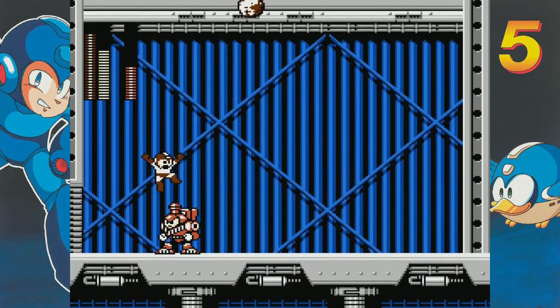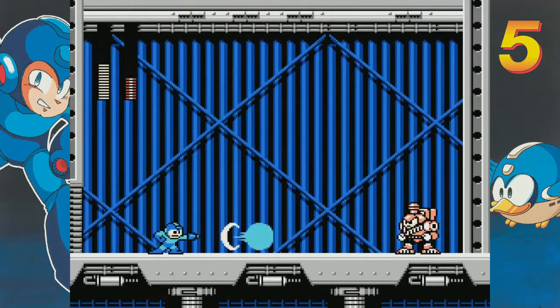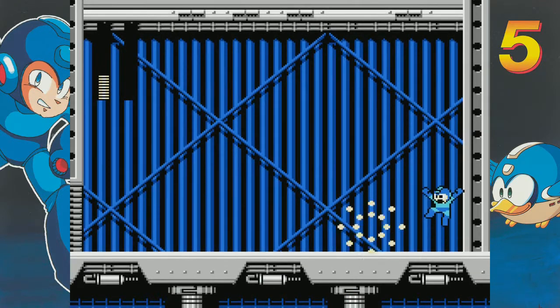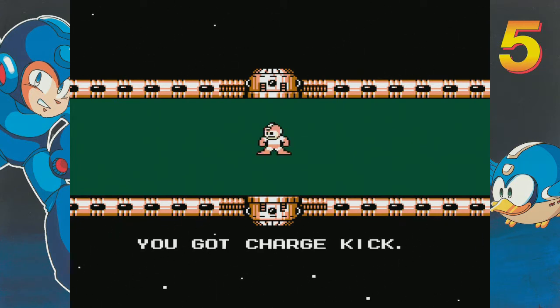And yeah, this is what Charge Man does — he's invincible when he turns red like that. Not much else to the battle, just kind of keep your distance. He'll charge in like this — he's immune when he's also charging in. It is kind of tricky to hit him with Power Stone. Best to just get up close and personal with him, but you don't necessarily want to do that because he does like to walk back and forth. But yeah, that's Charge Man.